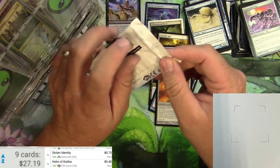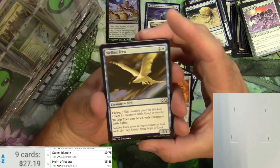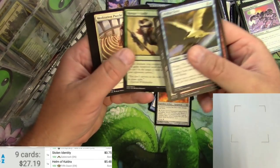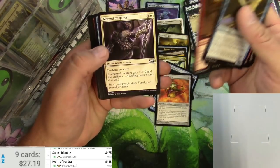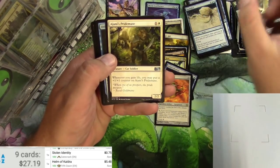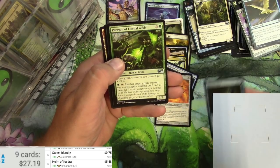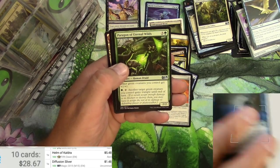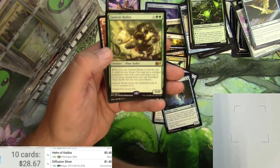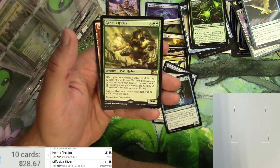Core Set 2015. What is in this? Elementals and Vampires, and Goblins, and more Elementals. We've got Ajani's Pridemate, Diffusion Sliver — the slivers are pretty good, I'm going to scan this one — Paragon of Eternal Wilds, Diffusion Sliver is a buck, and a Genesis Hydra for X and two green. It's a Plant Hydra 0/0. When you cast Genesis Hydra,